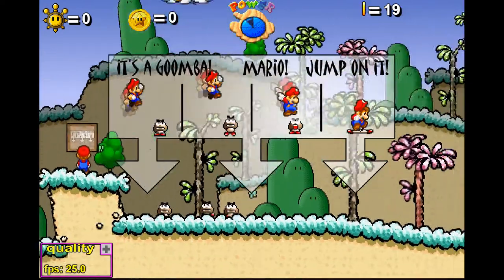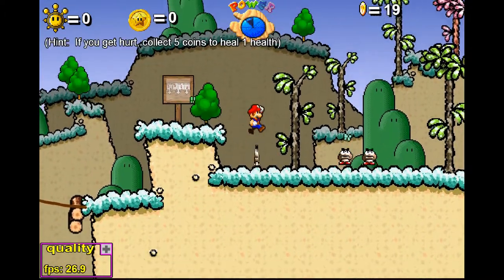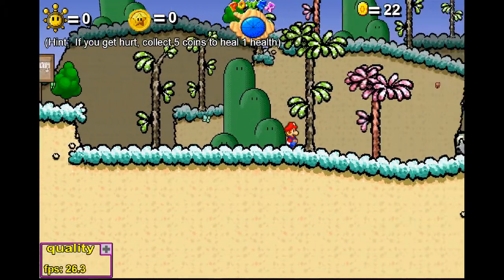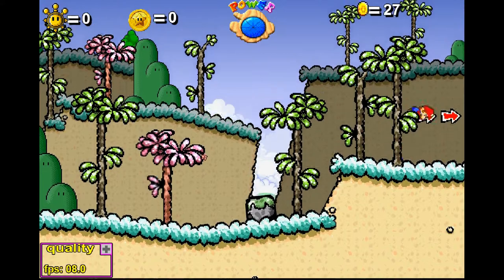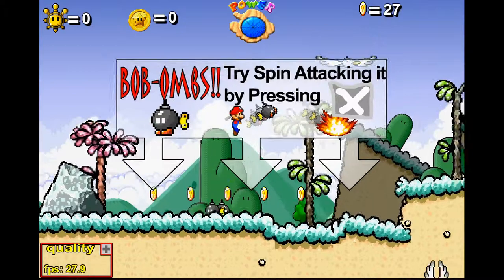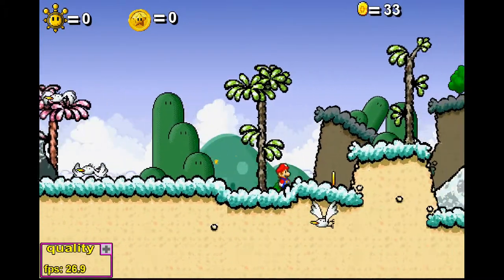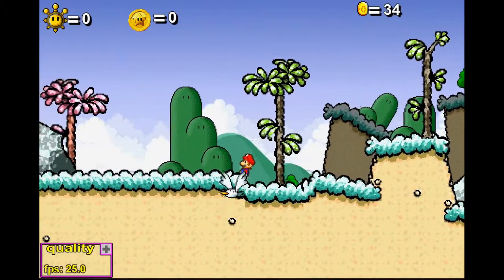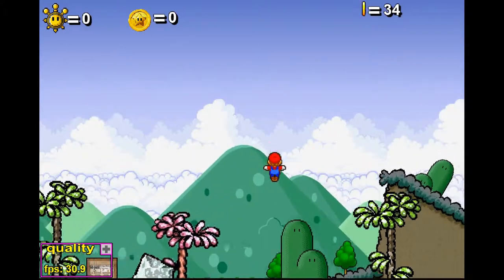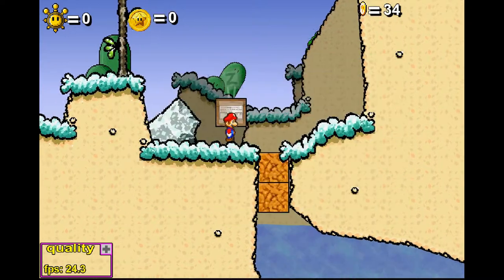This sign says it's a Goomba — jump on it! There are three of them. You need five coins to heal one point of damage to your health, which is a bit less forgiving than Mario 64 or Galaxy. You can spin attack Bob-ombs by pressing X. There are birds — I'm not sure if they're seagulls or pelicans — but you can actually ride on those. This sign tells us how to do a ground pound.